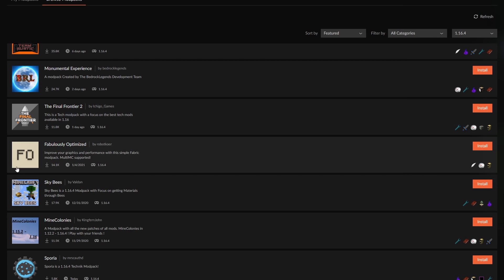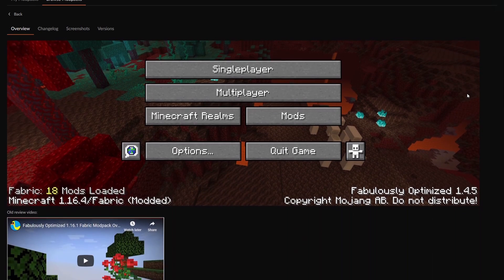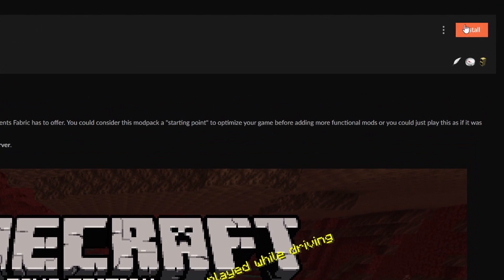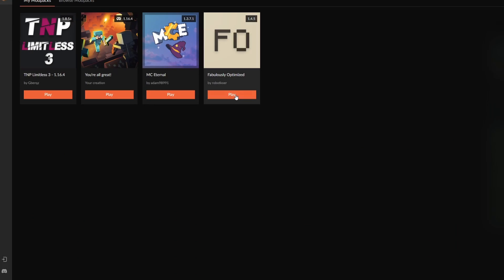By now you may be curious as to how you can get this mod pack installed, and it's really quite easy. If you're using the CurseForge client — and by the way, if you don't know how to get the client, I have a video that teaches you this, link in the description — just click install at the top right corner and wait for the game to download. Open it up and you're ready to go.